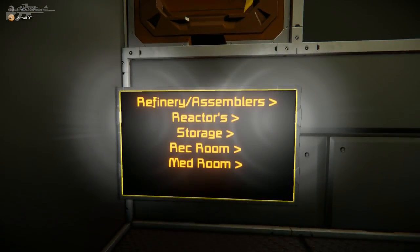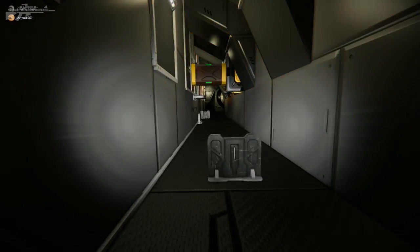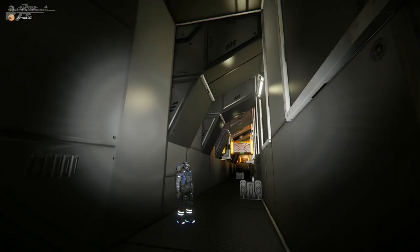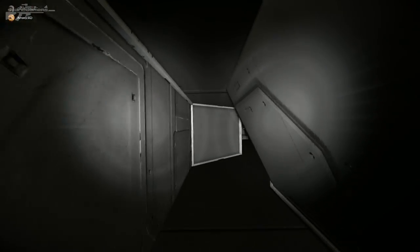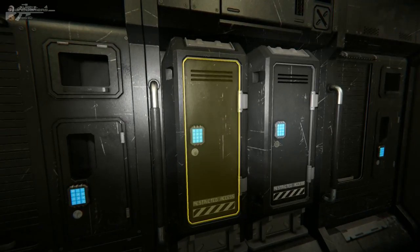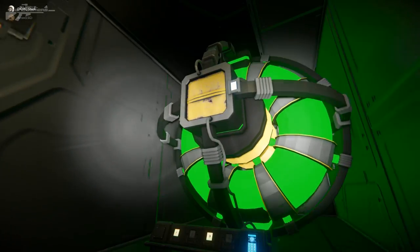Continuing on, there are new signs for the reactors. There's a pretty horrible corridor to fight through that'll probably end many Space Engineers lives — all these corridors are very compact and quite scary to be in. At the end there's another little room, but this particular one is empty — Shook hasn't fixed it yet.